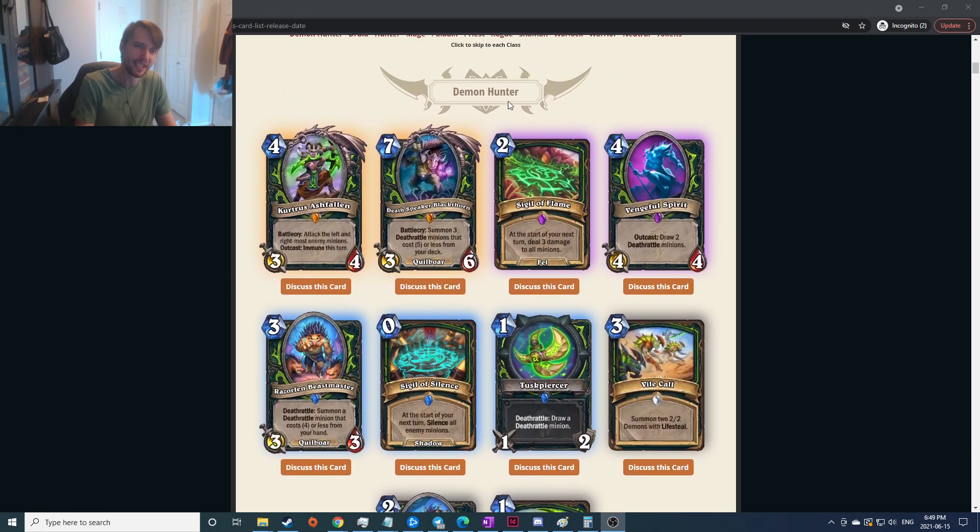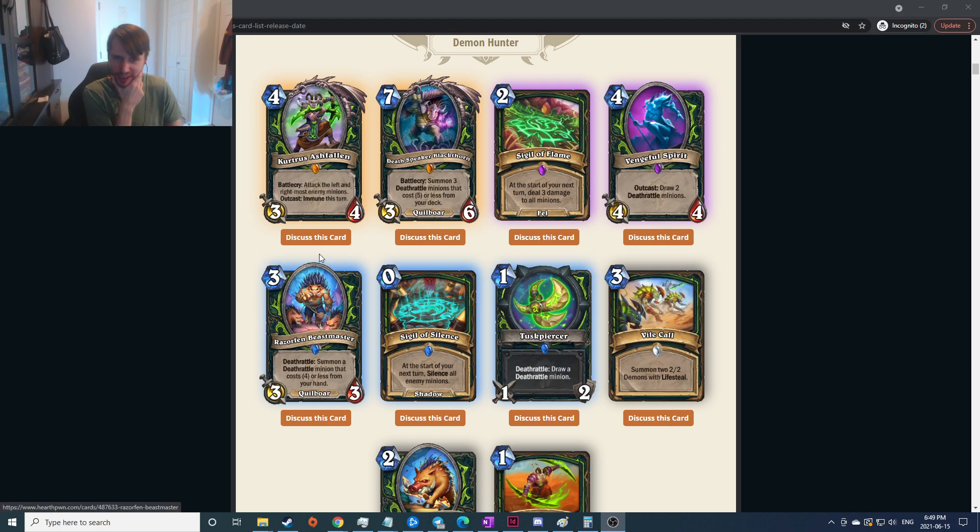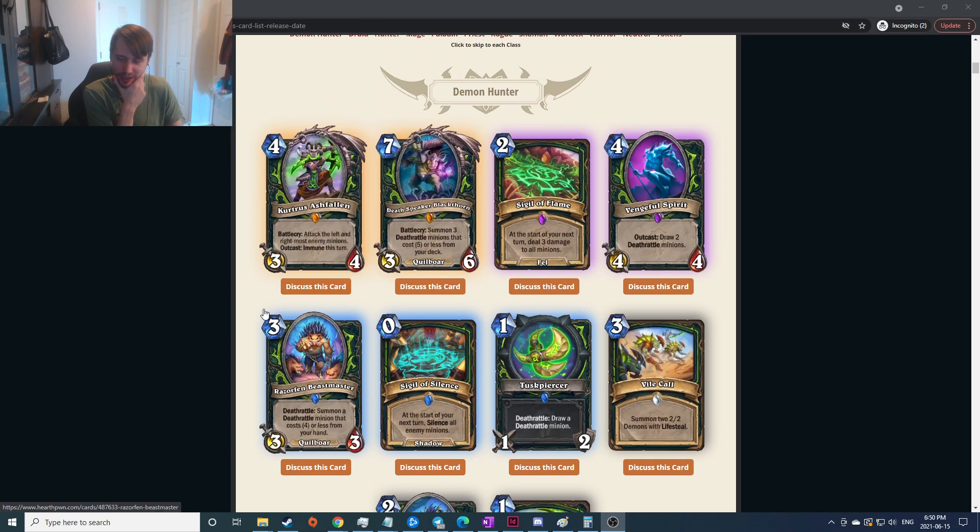Even Demon Hunter I don't know anything about. I know Demon Hunter has a one-cost hero power that gives plus one attack, and lots of like attack-y hero-swinging things. Some of the legendaries: attack the left and right most enemy minions, outcast, immunity. Outcast is if you're at the left or right of your hand. Attack the left and right most enemy minions — that seems insane. You're immune and deal three damage to two things on the turn you play it. Broken — every Demon Hunter plays it.